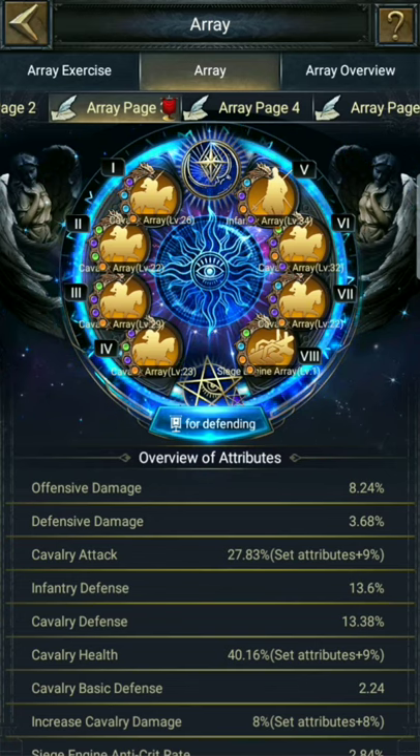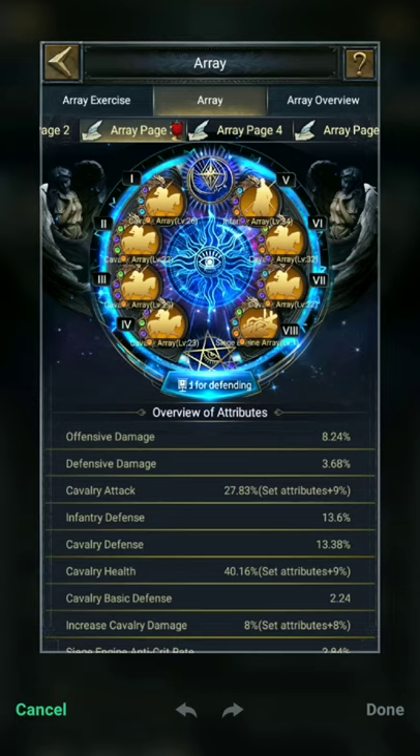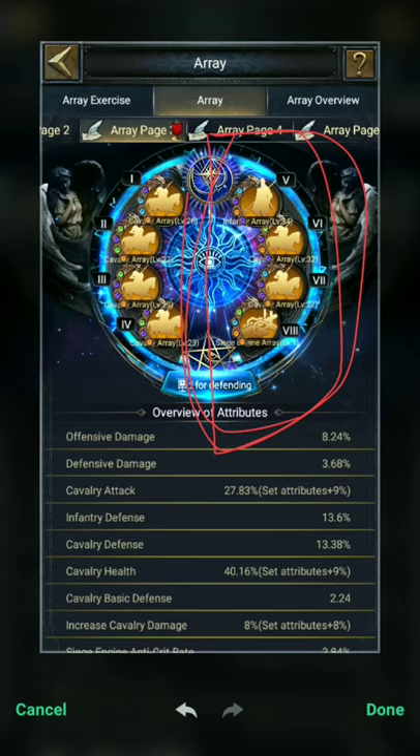Arrays one through four give HPs, which is the most valuable attribute you can get from them. On the right side, they give offensive damage, defensive damage, and crit rate, etc.